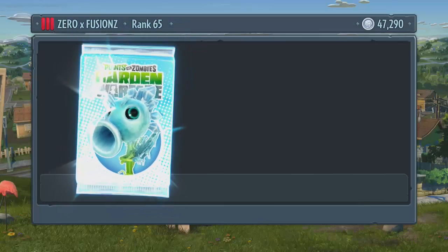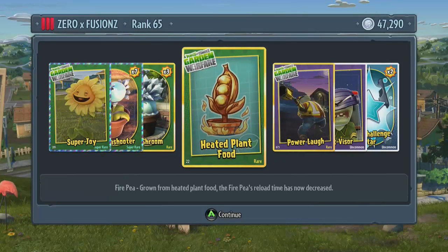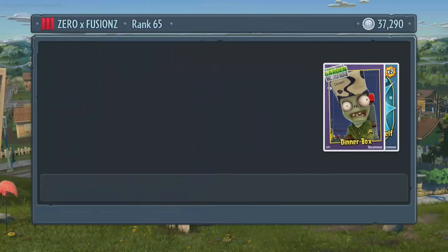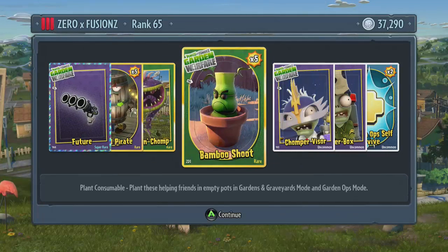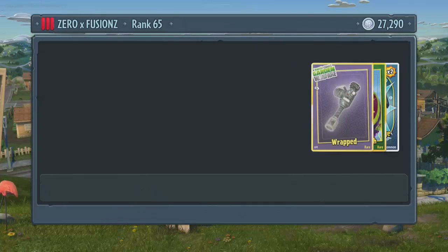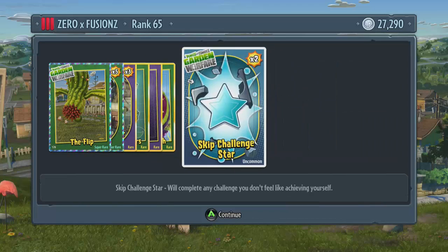You can get up to 9 skip star challenge cards in these packs, and there are 7 cards in a pack. In the 20k packs you basically have one chance per pack — it's either going to be team retries, self revives, or skip star challenges. So in those 20k packs, if you get a team retry or a self revive you will not be able to get skip star challenges in that pack. Opening the 10,000 coin packs gives you a better chance because you can open more packs.